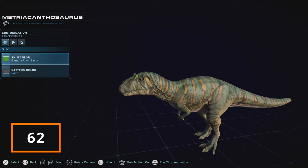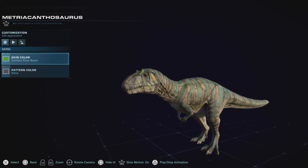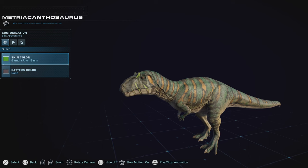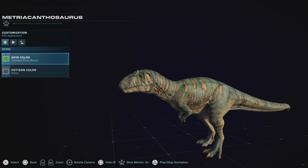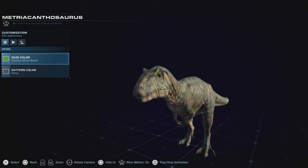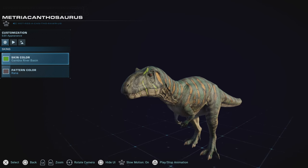Metriacanthosaurus has been done dirty in this game as well for skins, but is still awesome. I'm still annoyed that he's not been shown live action or even in Camp Cretaceous for the films and shows. I really still love this guy, and it's why he almost makes it to the top half. But due to the lackluster skins and constant disrespect he gets, I have to put him lower on the list. He is still cute — I love nicknaming him Burpasaurus based on his burp-like call — but unfortunately he is not pushing it for me this time.